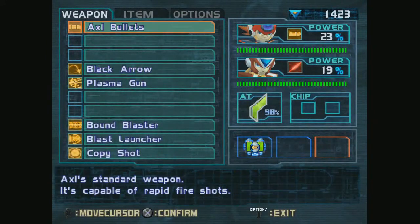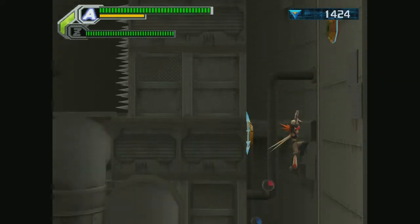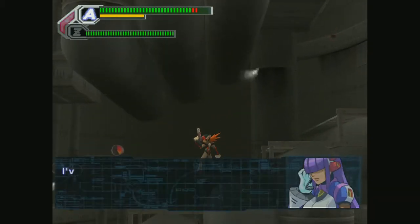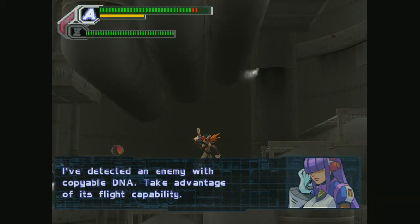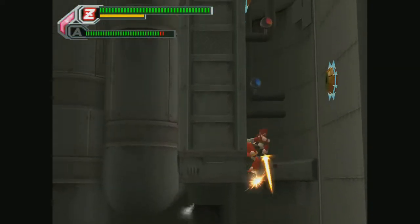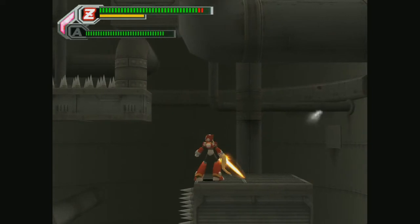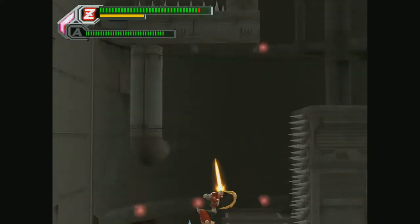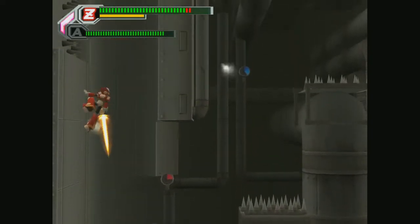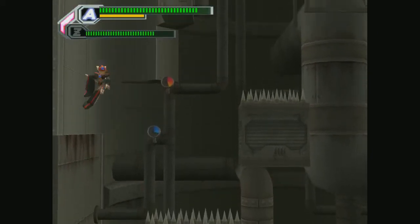We're talking Mega Man X6 levels of difficulty with this stage, and I'm not the biggest fan of it. I like the music though. This layer gives you the hint about the DNA. Now we've got to go all the way back up. I will try to do this legitimately, but I won't fret too much if we take a death. It's getting through this thing again, because we can't just go up — that's going to take us to the capsule.